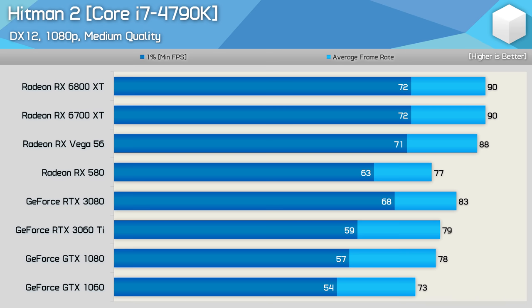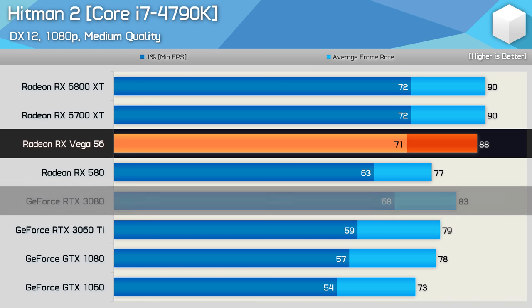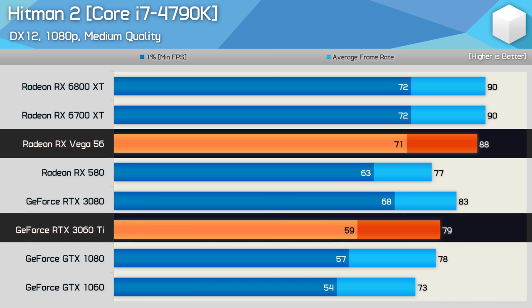Hitman is another DirectX 12 title that heavily utilizes the CPU. Again we find a situation where Vega 56 was faster than the RTX 3080 when using the Core i7 4790K — though here it was only 6% faster. Still, if you owned a Vega 56 and upgraded to an RTX 3060 Ti, you'd actually end up losing around 10% performance in this title.